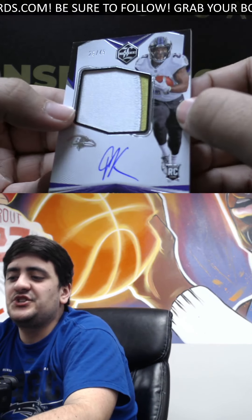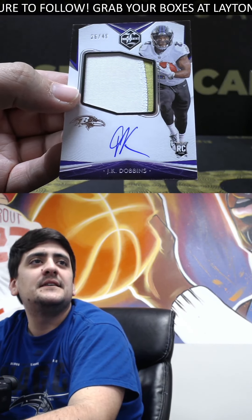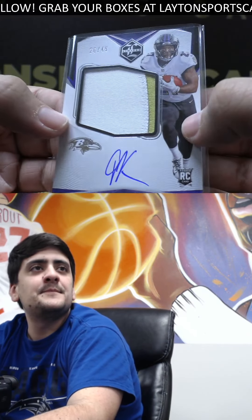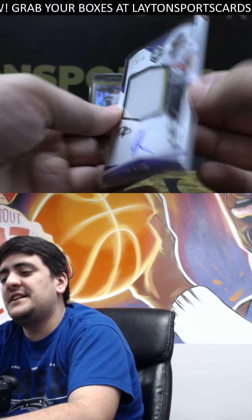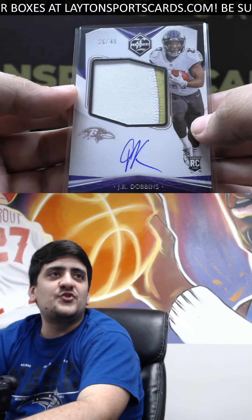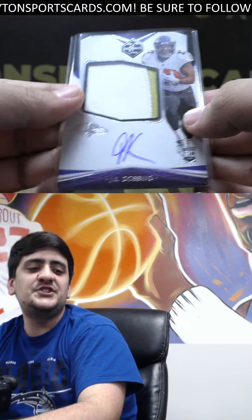Nice — and jumbo RPA to 49, this is JK Dobbins for the Ravens. Not bad there on the two-color number patch. 26 of 49 on the JK Dobbins. He should definitely come back strong next year — he'll come out as their number one running back for sure. Nice, JK.